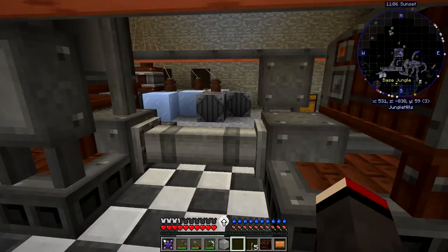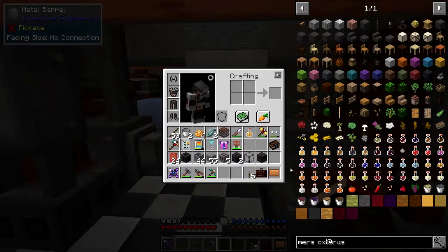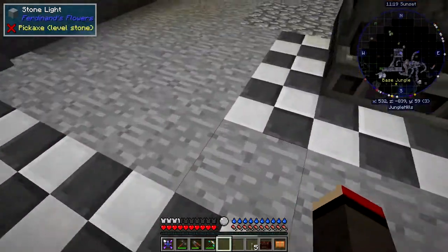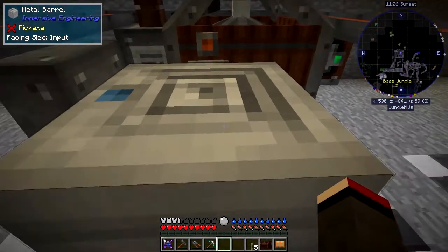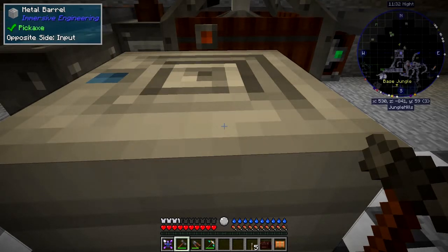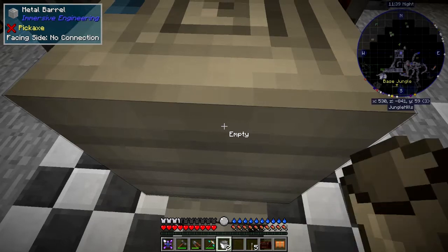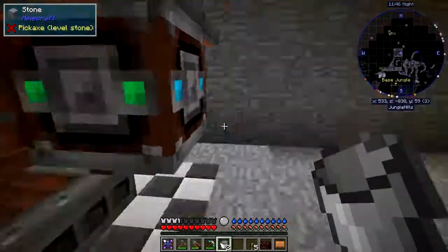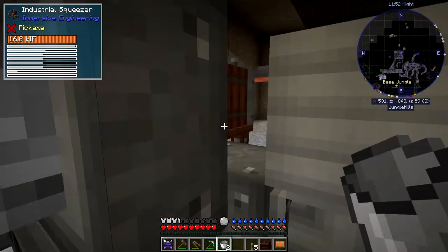What you can do is put down a barrel from Immersive Engineering — that connects in nicely. Don't ask me why LV capacitors relate to it, but they seem to. We can then come to the top of this barrel and shift it. If I stand here and press shift with the hammer, it tells me the other side is output. Right-click — there's no connection on one input, so it should be input. Now let's get a bucket to see what's in here.